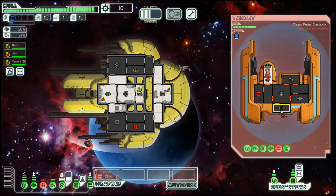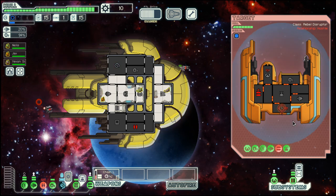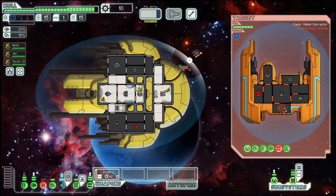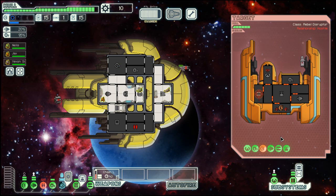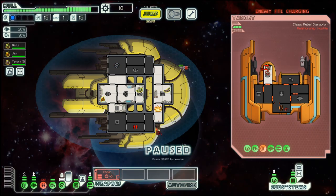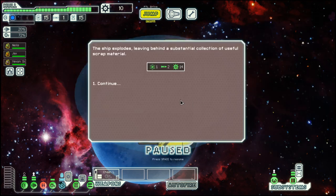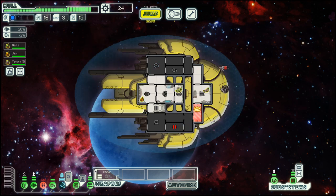We have a chain laser which takes 16 seconds the first time to load, but with each shot fired it gets a faster reload time, so that's a good thing. Let's use mind control and then open doors to deal with that fire. We need one more hit — yes, they almost got away but not entirely. We get a bit of fuel, some missiles, and scrap out of it.